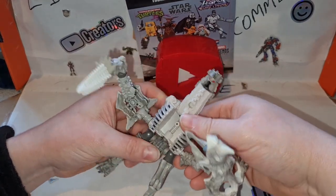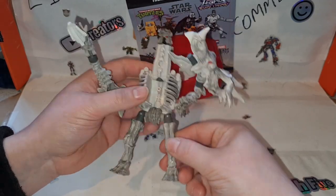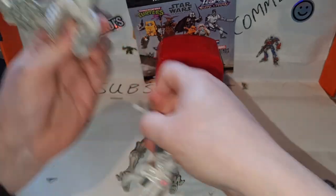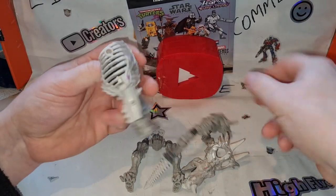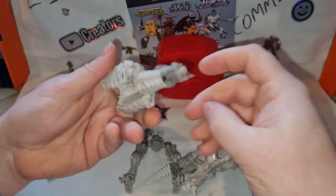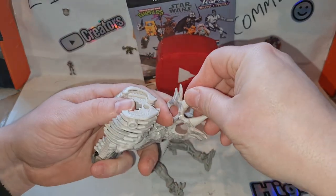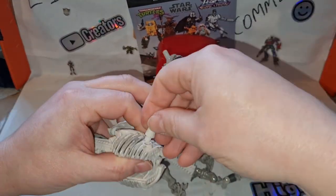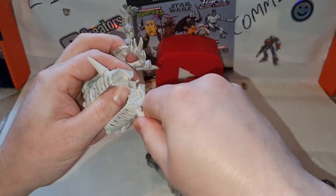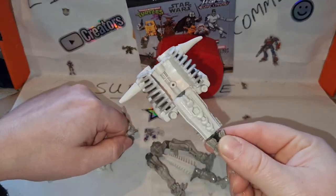From the packaging, I think you're supposed to fold up his face, flip out the peg in the top of his head, get it like this, then take the horns off the top and plug them into where the arms go. Now you've got a mace - a big smashing hammer weapon - for another figure to use.